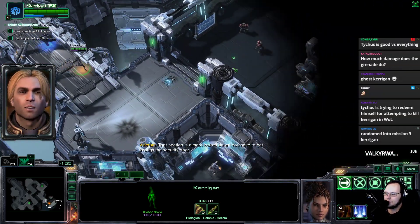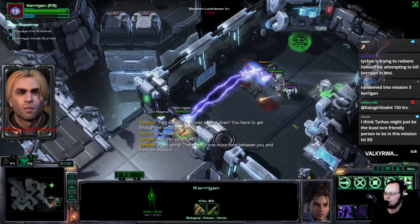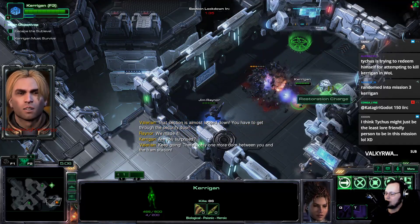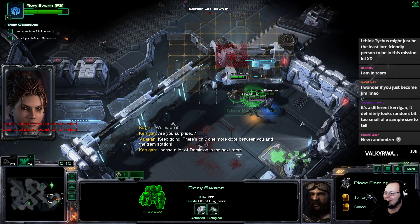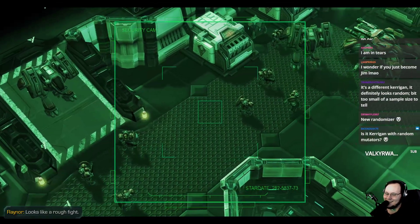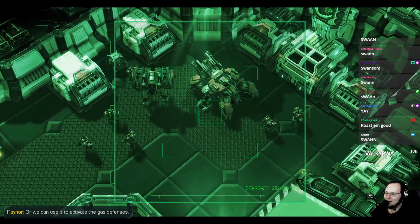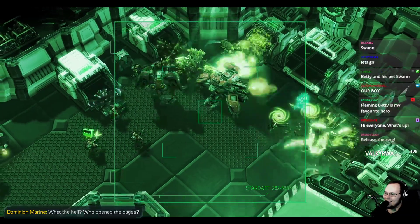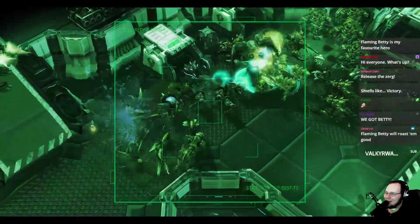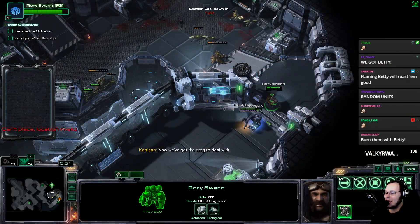That section is almost locked down — we made it through the security door. This reminds me of the old days. There's definitely one right here. Oh — chain attack! This is what we needed. I don't think the Zerg in there are randomized, but I'm going to release them just in case. That's way stronger than the Zerg — are we dead? Luckily we got the tank. We got Flamin' Betty.